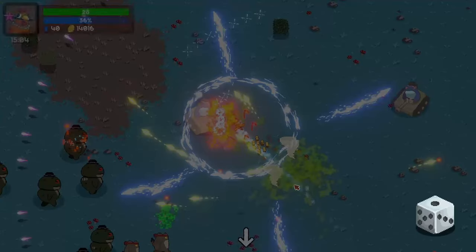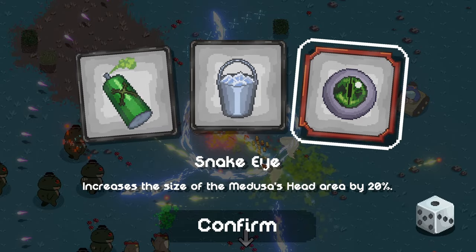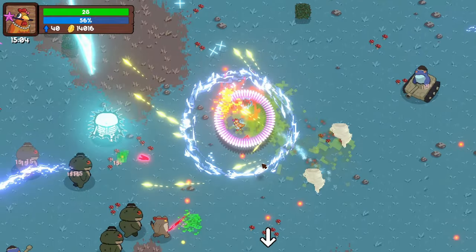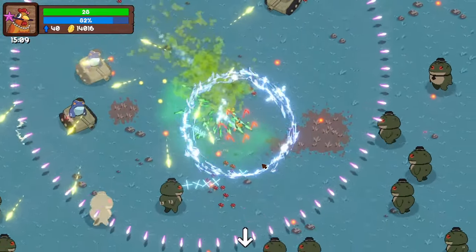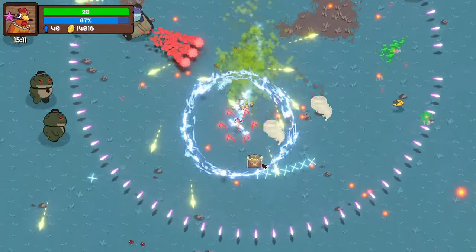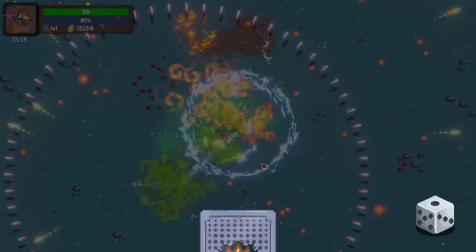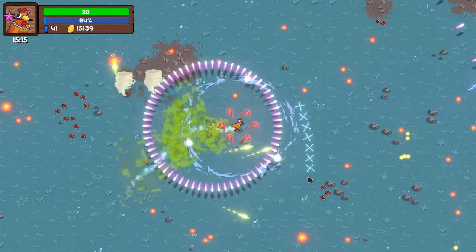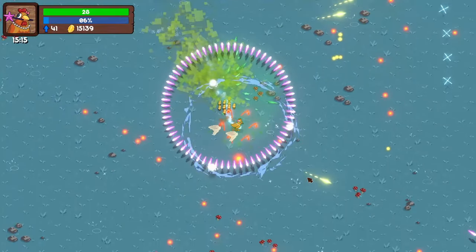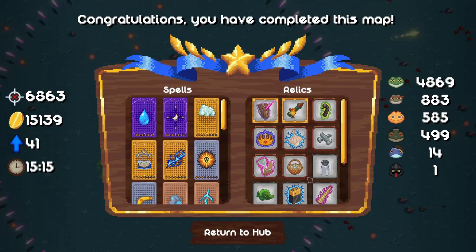Another relic chest. Poisonous gas probably. I had a feeling that was just a money one. More apocalypse — yeah, more apocalypse. I've completed this map — that was fairly easy.